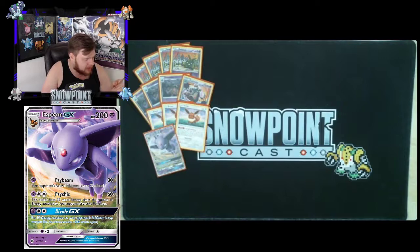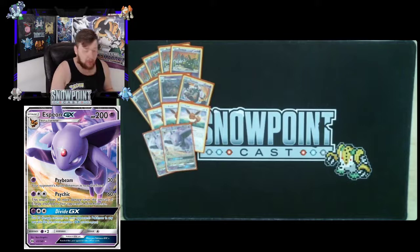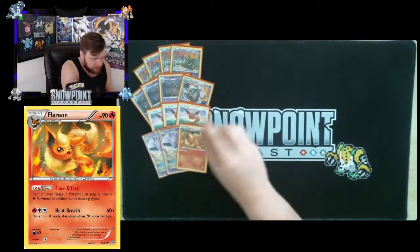Divide GX is really great if your opponent is stumbling on their setup. You can set up knockouts for later, but you can also hit Trubbish — one of your big threats since Acid Spray with a Choice Band can one-shot you. Trading a two-prizer to a one-prizer is poor on prizes, so removing a Trubbish early is very strong. Against Vespiquen this attack can take two knockouts on two Combees in one shot, which is crazy. Really solid GX attack in a lot of situations.